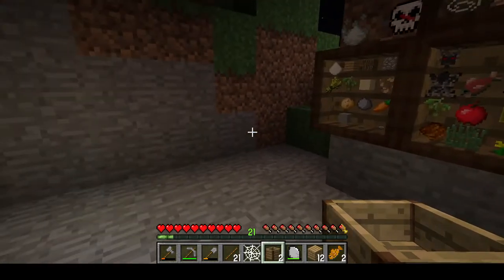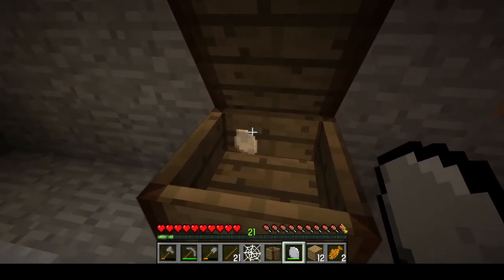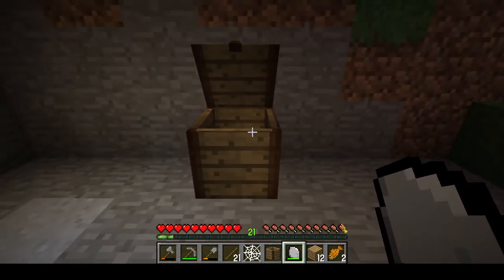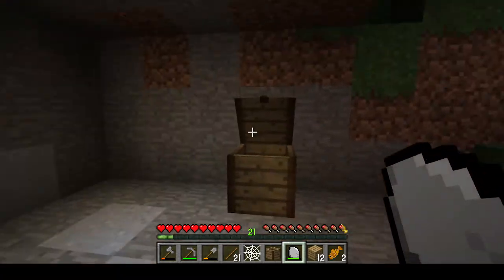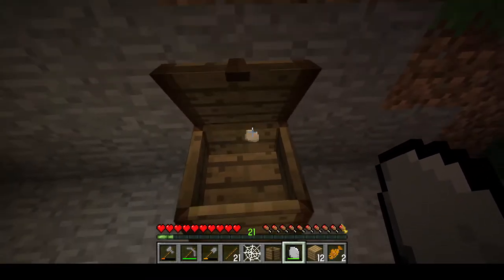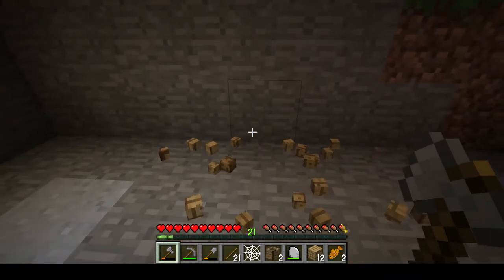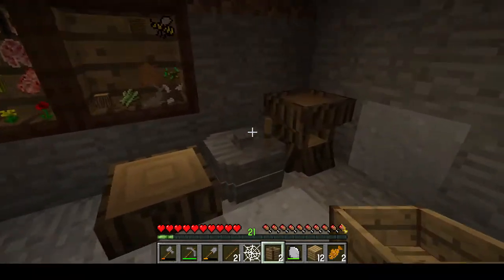Just before we get started crafting the strainer, a note on immersive chests. The reason I don't use them is because they only hold three rows - a total of 12 slots - whereas shelves give you 16. Shelves are also more handy because you can put them on the wall and they don't take up floor space. These can get upgraded to the next level of chests, but that gets wood intensive and it's not worth it since we get access to regular chests once we get to age one anyway.